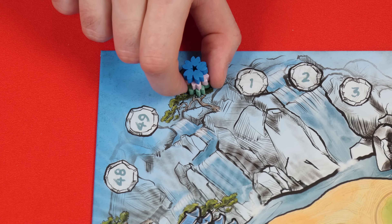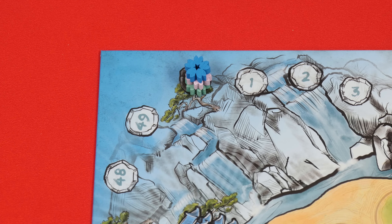Now place these scoring pawns on the zero space of the score track here. Your pawn and player color are represented by the pagoda in front of you. In a four player game, teammates will move the same pawn, adding their scores together, so only use two.